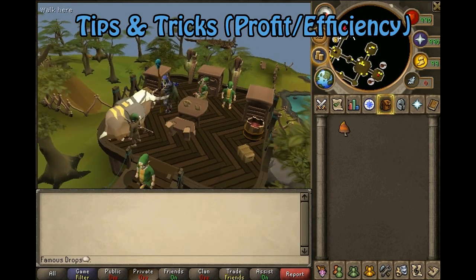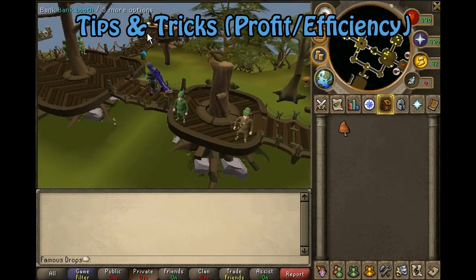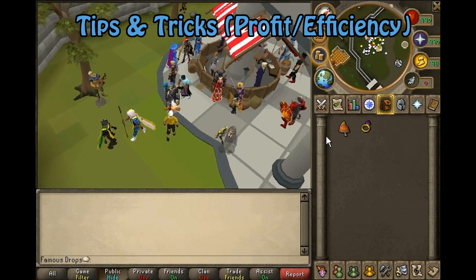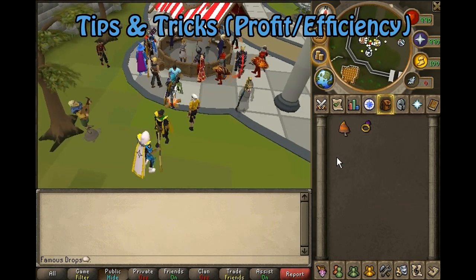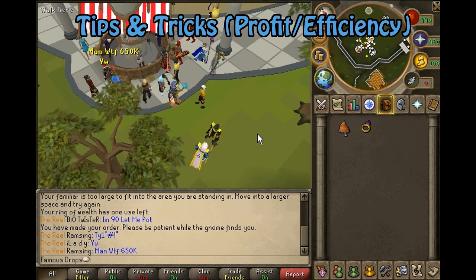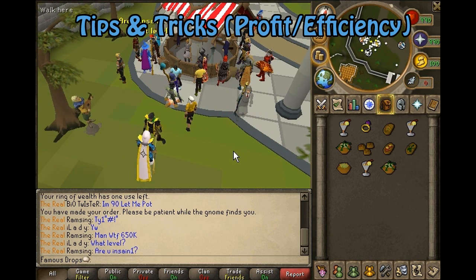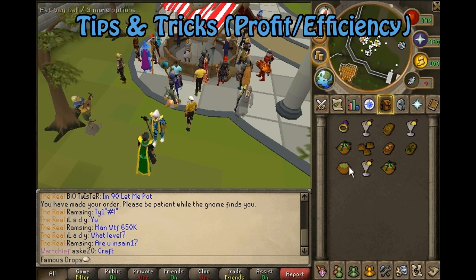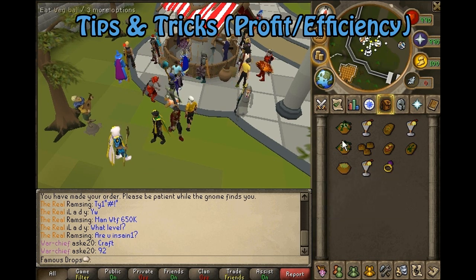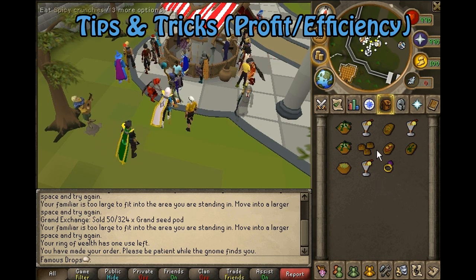Basically you are able to continue doing deliveries even at the token cap, but you should use your tokens when they're maxed. Activate a token and it says 'you have made your order, please be patient while the gnome finds you.' A gnome shows up and delivers 10 random pieces of food — the convenient thing about this is it's food you can still use, so it's 10 pieces you don't have to make yourself. Always use up those tokens when they get maxed.